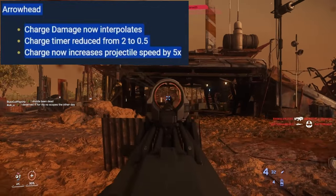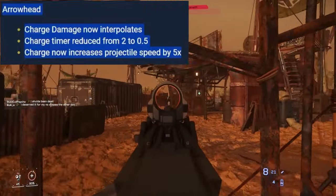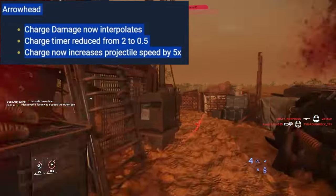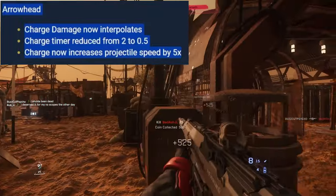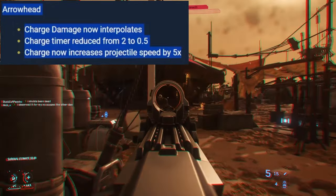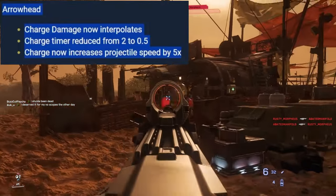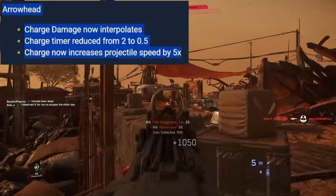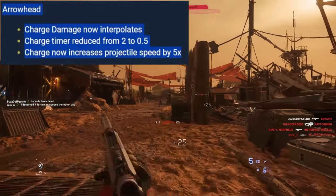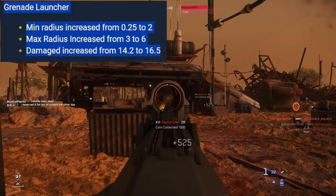Arrowhead — the charge-up laser sniper. When I did use a sniper in the PU I used this over the B6 because at full charge it had no damage drop-off and high velocity. You ignore the scope shake if you're using a monitor crosshair — cheesy but it worked. Changes: charge damage now interpolates, charge time reduced from 2 seconds to 0.5 seconds, charge time now increases projectile speed by 5x. There's your fast-charging laser sniper weapon.